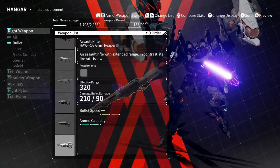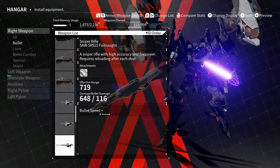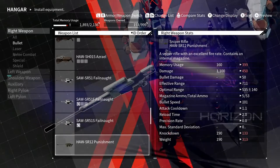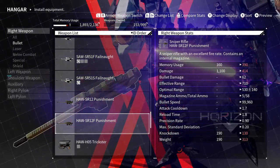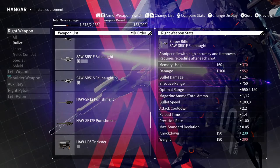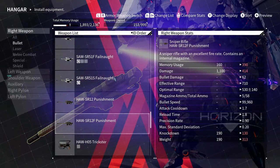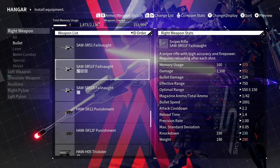All right, so weapons — I'm gonna go with snipers. I think a sniping build will be good for PvP. What I've noticed in this game is that reload speed is way faster than fire rate for some reason. You'd rather have a gun with one bullet in the chamber than a gun with two bullets in the clip. Magazine ammo — I'd go for the ones with one bullet, and then I usually go for most damage.